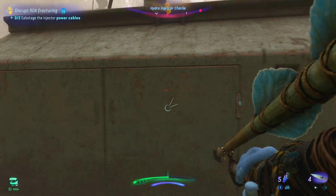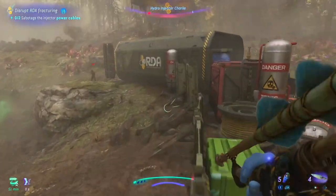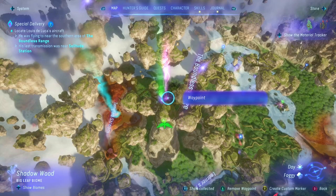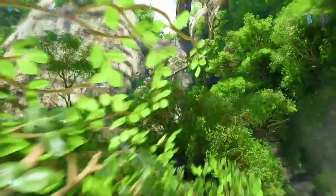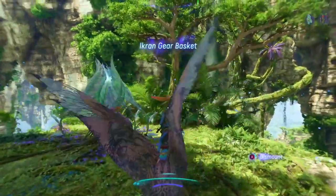The next one is another combat skill called Drop Impact. Located in a cavern in the Shadow Woods by the Boundless Range of the Kinglaw Forest, this skill increases melee attack damage while airborne above a target. This is perfect for swiftly dealing with RDA soldiers regardless of their level — one hit and they're out.